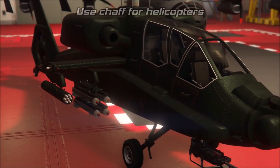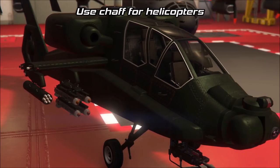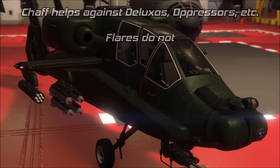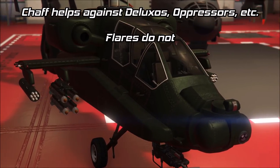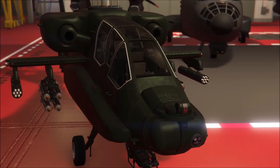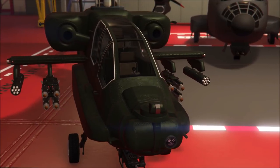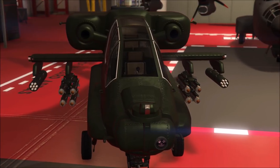For helicopters, I would say the chaff is definitely the better option, not only because the flares are really buggy and they sometimes don't even work at all, but the chaff is going to protect you from things like an Oppresso or a Deluxo or any rocket spam vehicle, because those will destroy you if you don't have chaff equipped. Flares will not protect you against those types of vehicles. I actually made an entire in-depth video about countermeasures a little while back, so if you want more information specifically about countermeasures, I will leave that in the description as well.